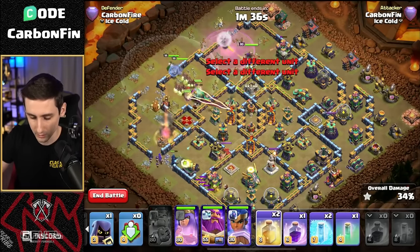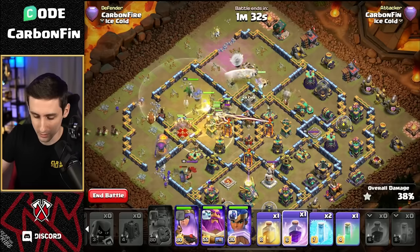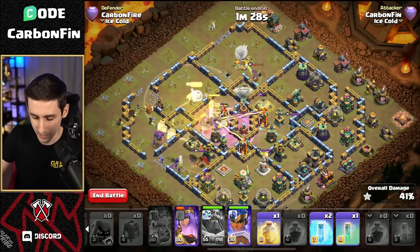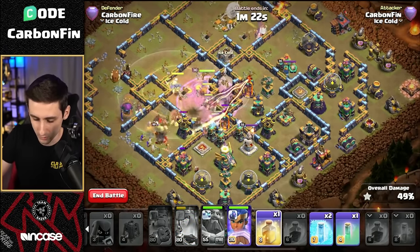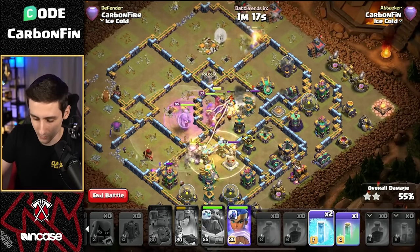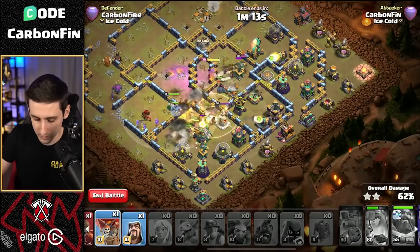Now we're pushing our way through so we can heal up over the scattershot. Should we rage up the core? Why not — let's go and rage up straight into the middle and pop that warden tome to protect all this. The queen's ability is going to have to be used. Now look at this — rage up, hogs straight through the core through here. There is the multi-target in front. The queen's ability is up, moving our way through hogs in towards this eagle artillery. We do have one more balloon as well.